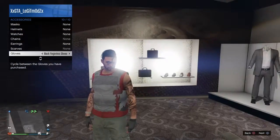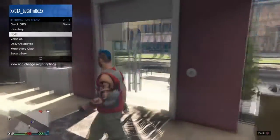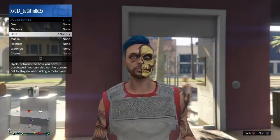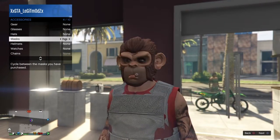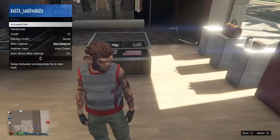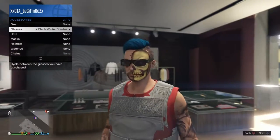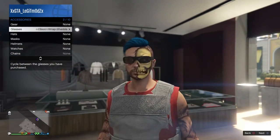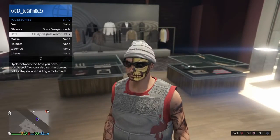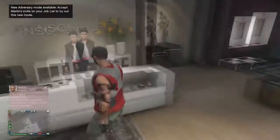Open up the interaction menu, access style accessories, and put on any glasses you desire. Then go to hats and put on any hat you want. I'll be using the black war pants cap and the black LS cap.